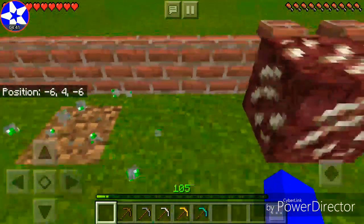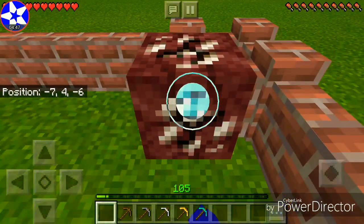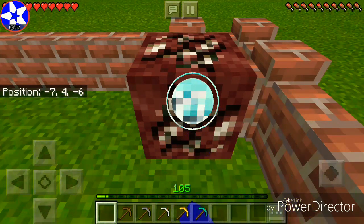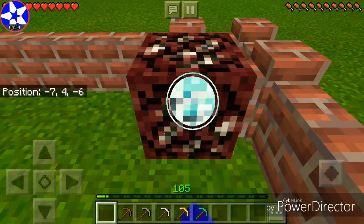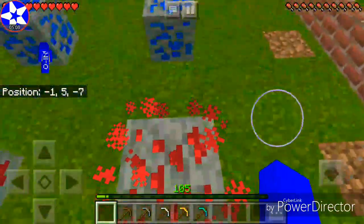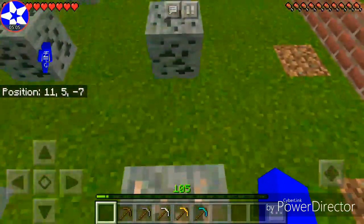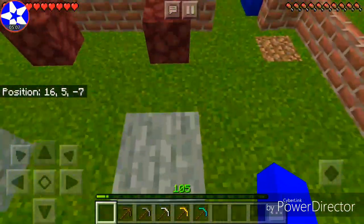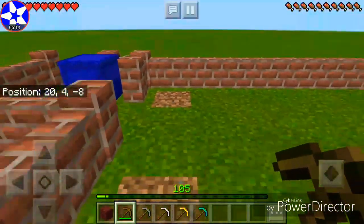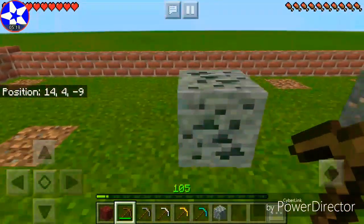Now nether quartz — all right, that's done with the punching, and we're already five minutes into the video. Let's go to the wooden pickaxe. Oh, that was fast! All right, stone — cool, cobblestone.